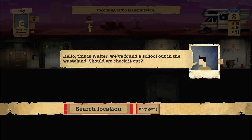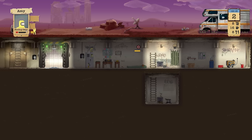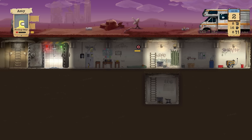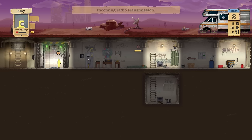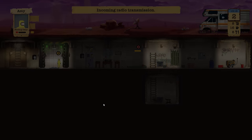Oh, we have an incoming radio transmission — let's accept that. Walter, we found a school in the wasteland — should we check it out? Yes, absolutely, search the location. She's done with the upgrade — the oxygen filter is upgraded. Another transmission now — we found someone in the school, they're signaling to us, they want to talk. Sure, let's get involved, let's talk to these guys.